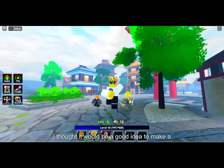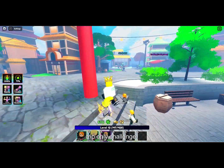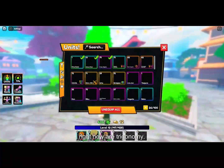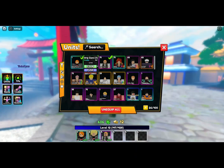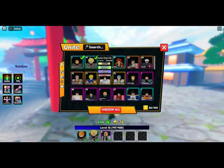Because Drip Nami just dropped, I thought it would be a good idea to make a drip-only challenge. Basically the only two drip units right now are Drip Nami, which is right here, and then Drip Gohan.